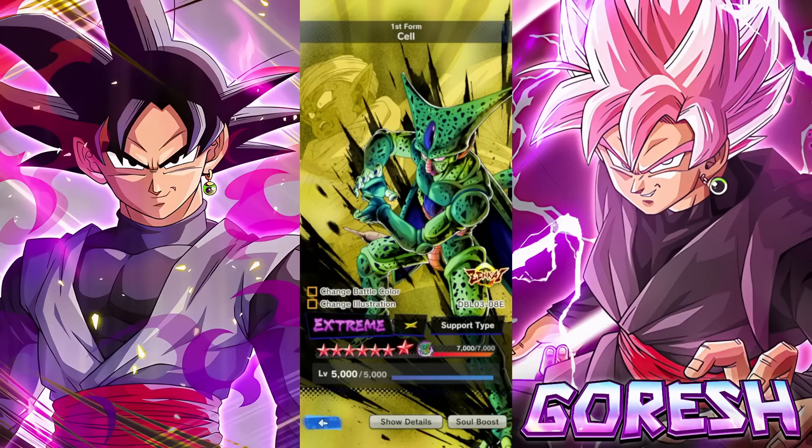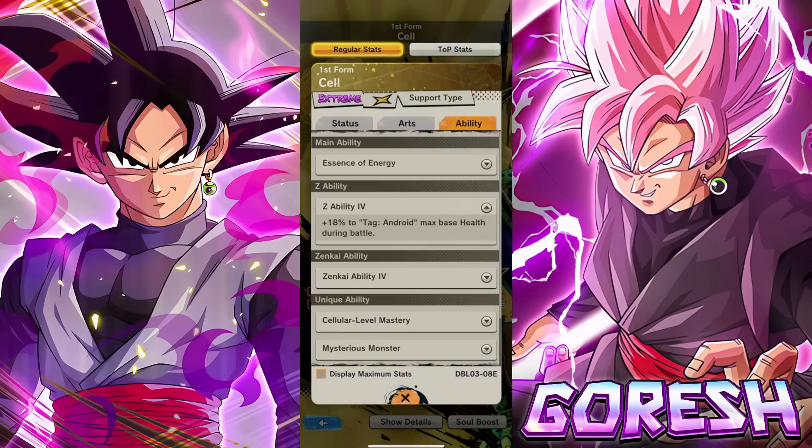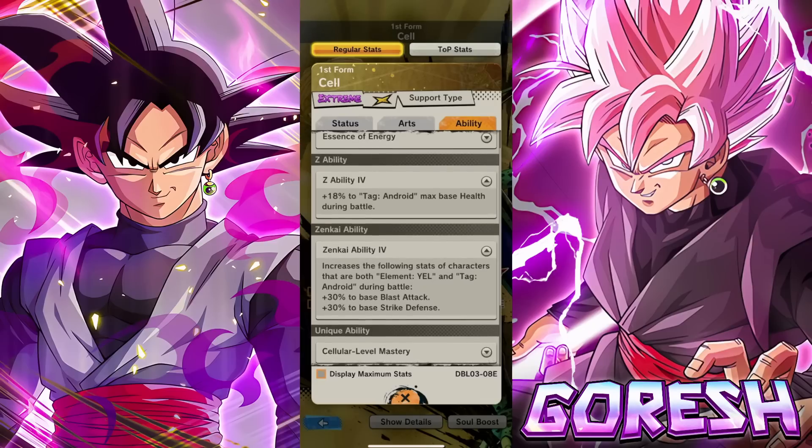This particular Cell — I don't want to be a debbie downer — but I don't really see him making a substantial impact on the meta. I think his role moving forward will be like an Android supporting bench role. He's already an HP buffer for Androids from his ability, which is a pretty good base. The way they've been doing EX Zenkais now, the Zenkai ability buffs the tag and the color — blast attack and strike defense — which is an extra stat buff on top of the HP he's giving.